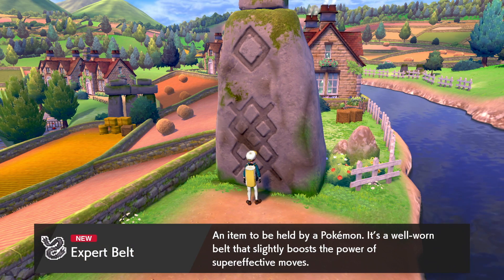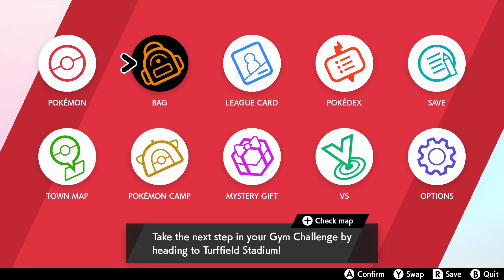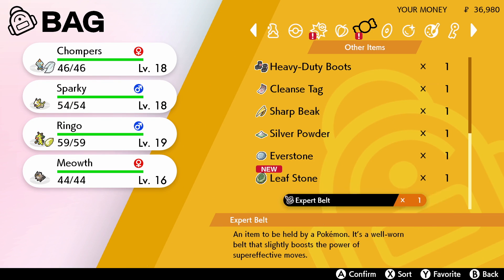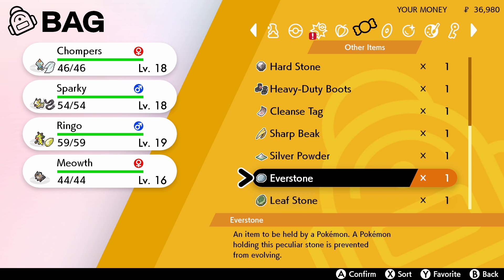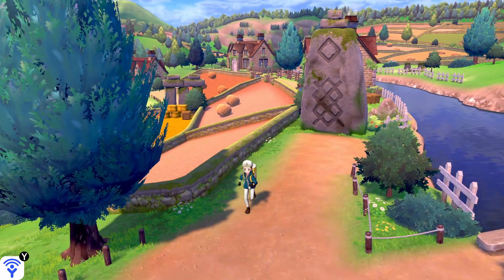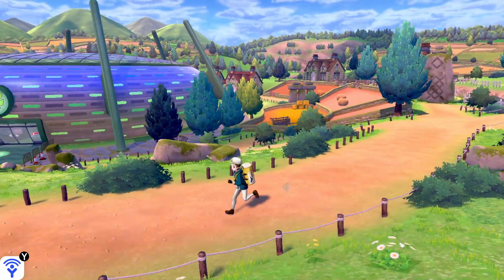The Expert Belt is a really good item — it slightly boosts the power of super effective moves. So if you have a Pokemon with a diverse moveset, an Expert Belt can be a really good thing to give it. I'm going to give it to my Sparky, because he is going to have a very diverse moveset as time goes on. A free Expert Belt is very good to have this early on.